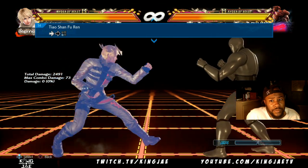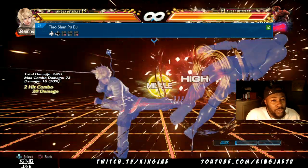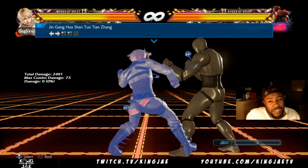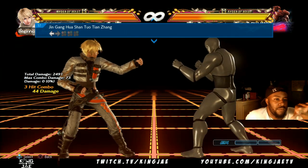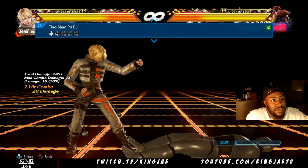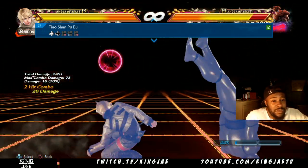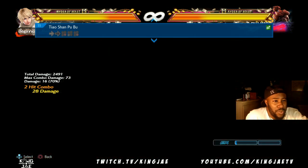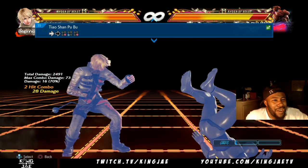Some people will do 4,4,4,3 and not do the rest. But if you do the rest, then it becomes unblockable. With 4,4,4,3,4, most people will low-parry it or block it low. But if they low-parry it or block it, you get a combo. You could throw it out if they don't expect it, though I think most people would expect it, to be honest.